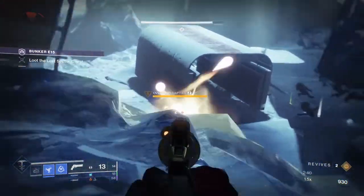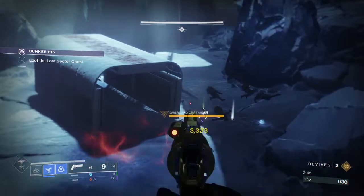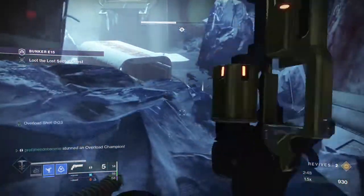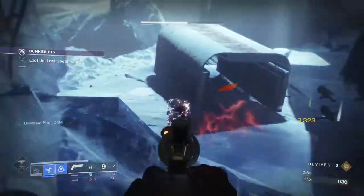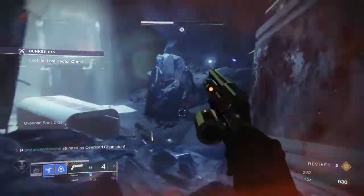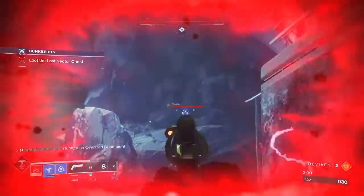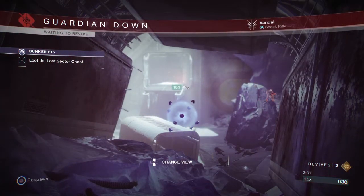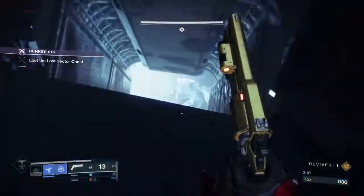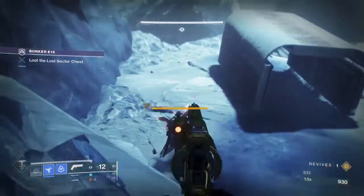This one is called Sling the Stone. The Sling the Stone challenge requires Guardians to stun 50 champions and rewards Guardians with a sack of Bright Dust and a x8 extra large XP gain. And by using the method I'll be showing you today, you'll be able to knock this challenge out and cash in on that big XP gain super quick, in under 10 minutes.